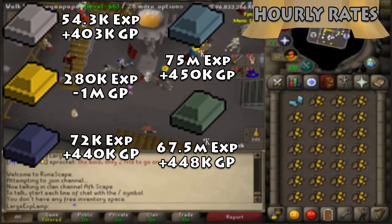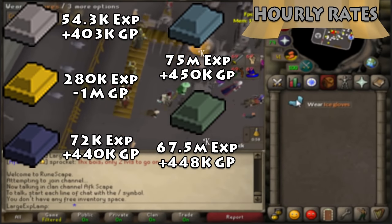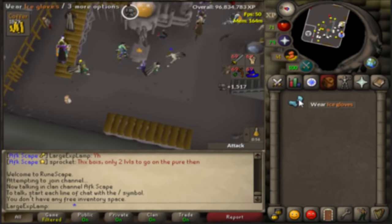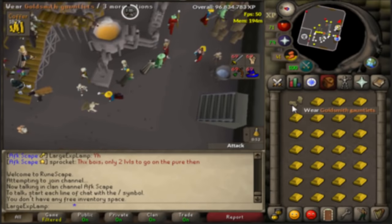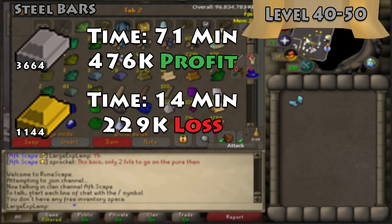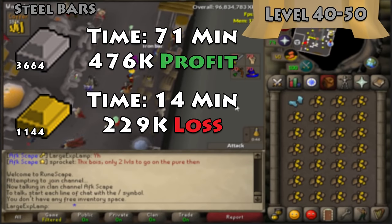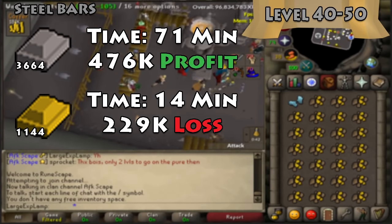From 30 through 40 you'll just do steel bars — no comparison there. The real comparison starts at level 40 going to 50. At this point you have the decision between steel bars or gold bars. If you do steel, you'll have to make 3,600 bars, taking about 71 minutes — a little over an hour.